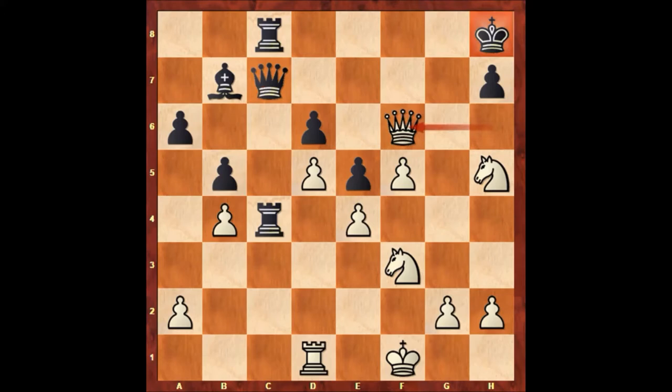Queen takes on f6, check, king to g8, knight to g5. After knight to g5, Alphonse Perrin felt the danger and sacrificed his bishop — bishop takes on d5, e takes on d5.